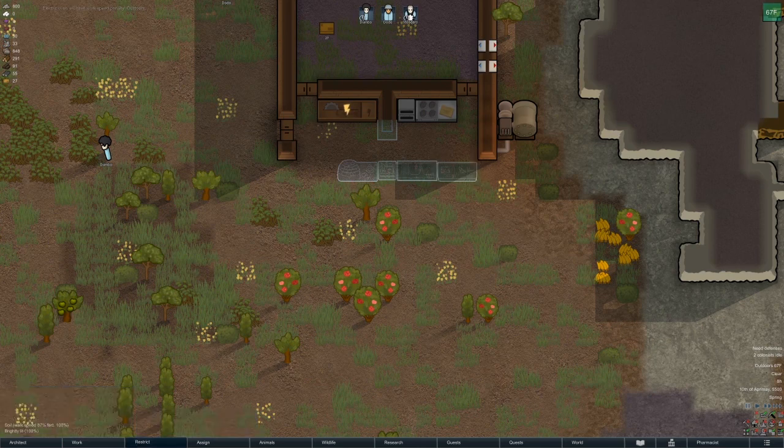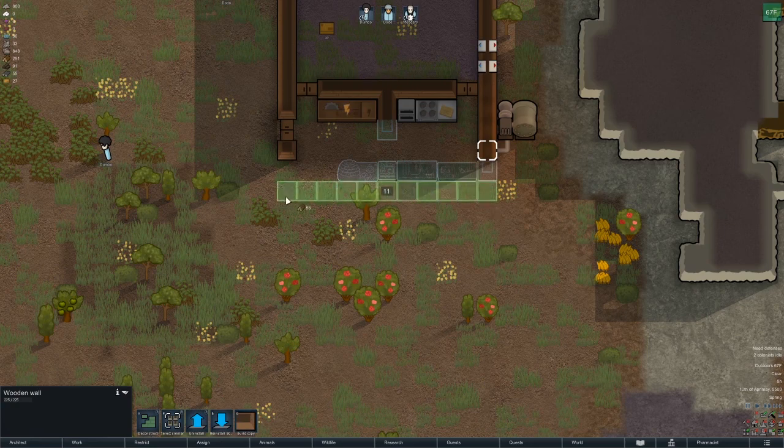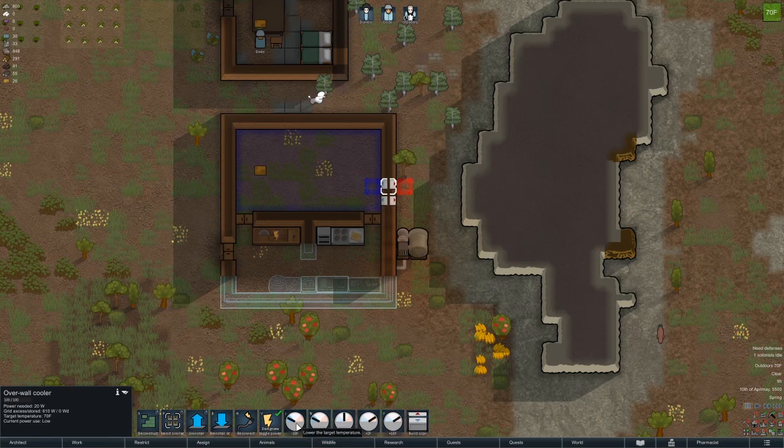I'm going to build this up one more — is that everything I need for now? Let me double check one more time because I do not want to expand this again. Planter box — group plants in the soil, does not require power to work, interesting. The electric kiln — baked clay, that's fine. So this should fix this problem going forward, and I will build a copy of this in the back of this wall all the way down.